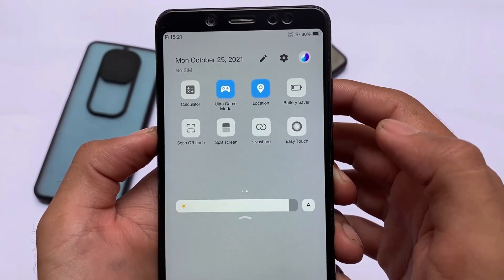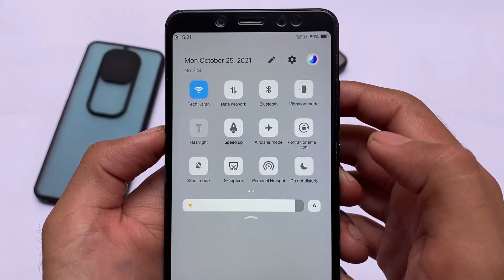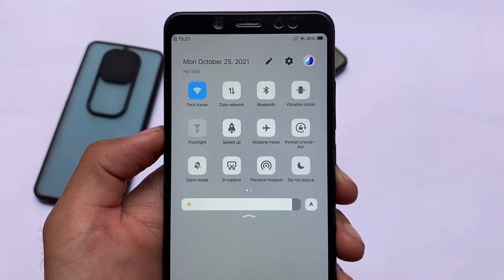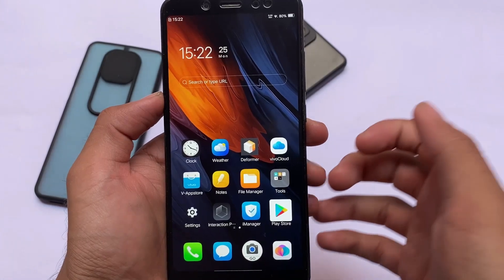First of all, the quick settings panel is quite simple, similar to what you get in MIUI 11. If you simply ignore the control center, the quick settings panel looks like this. No major differences here, but it looks quite good and doesn't include anything heavy.